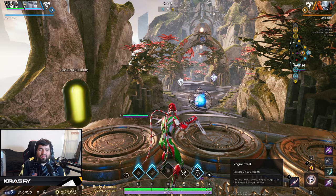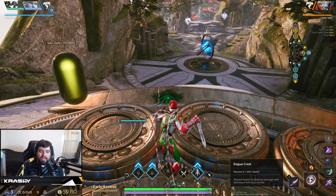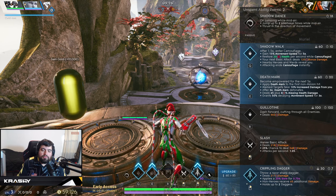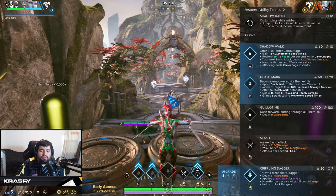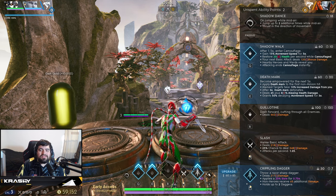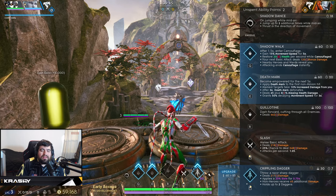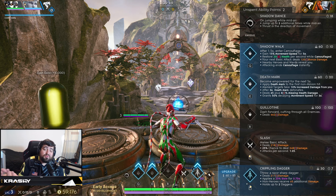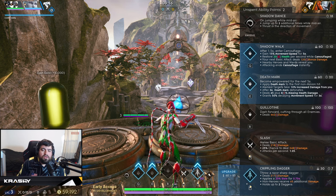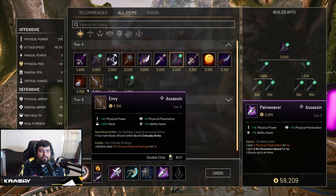I got a recommendation in the comments to talk about ability priority, so let's cover that. For Kalari you're going to be maxing Crippling Daggers — it increases the damage and lowers the cooldown of your actual daggers. After that you choose between maxing Shadow Walk or Death Mark. For me it's Shadow Walk — it won't change the duration of camouflage but it does increase your movement speed, which I think is better than marginally raising Death Mark damage. Max daggers first, then Shadow Walk, and of course put a point into Guillotine at the appropriate ultimate levels.